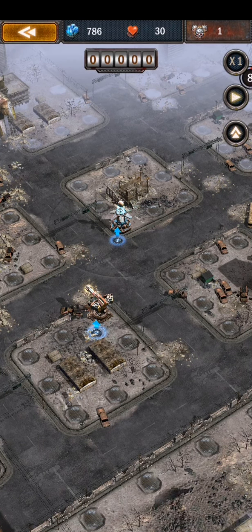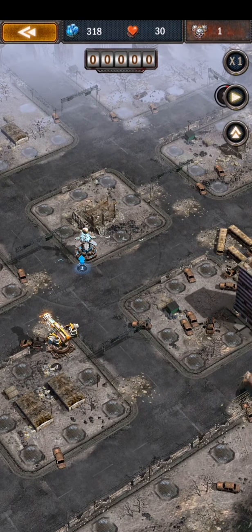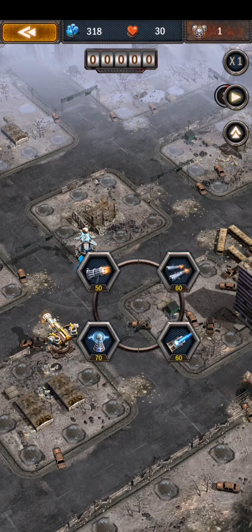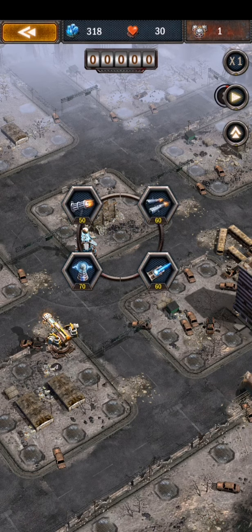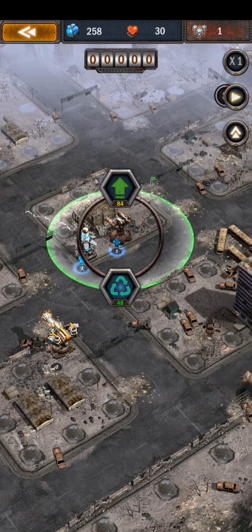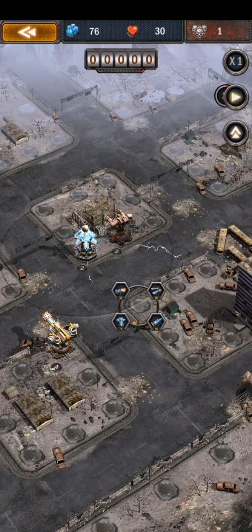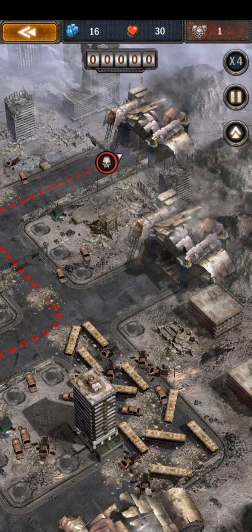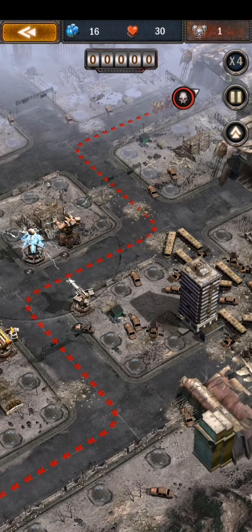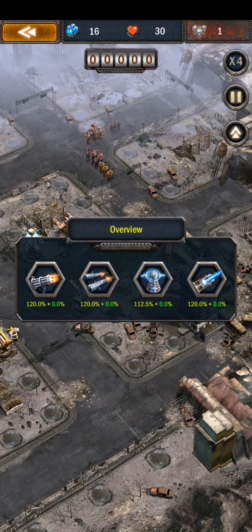I'm gonna put the laser to level four here, leave the orb for a bit, put a grenade launcher here at level two, then upgrade my orb and put another laser here. Let's give it a shot — I'll fast forward a bit to see how it works.